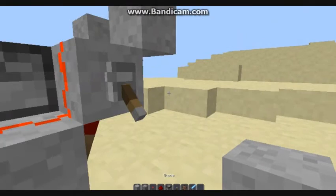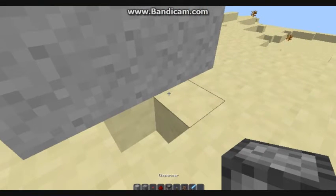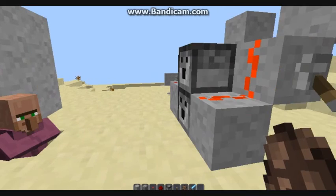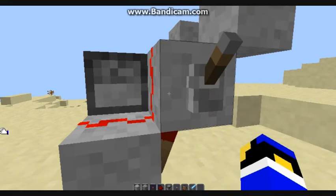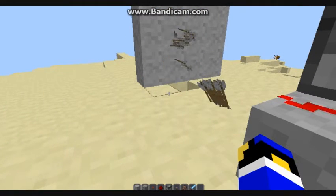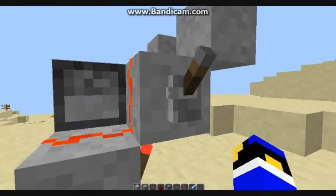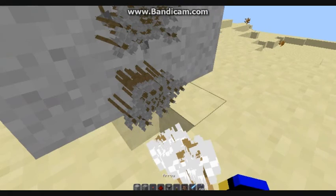I'll put the villager right here. Then what you need to do is just click right here. As you can see it's doing a big damage and it won't stop until it's empty or until you press this. Thanks guys for watching.